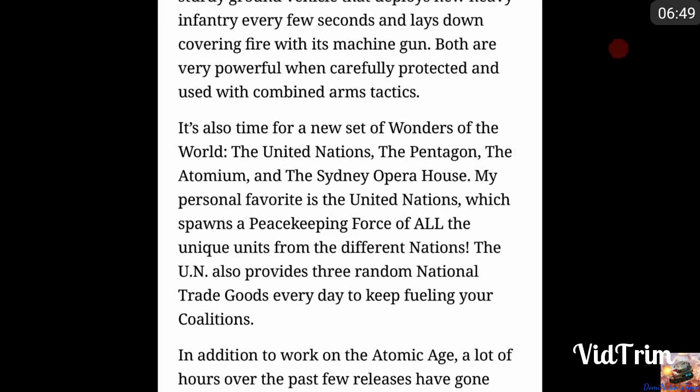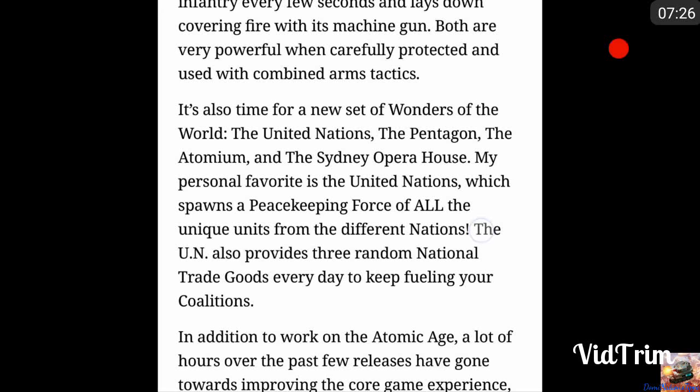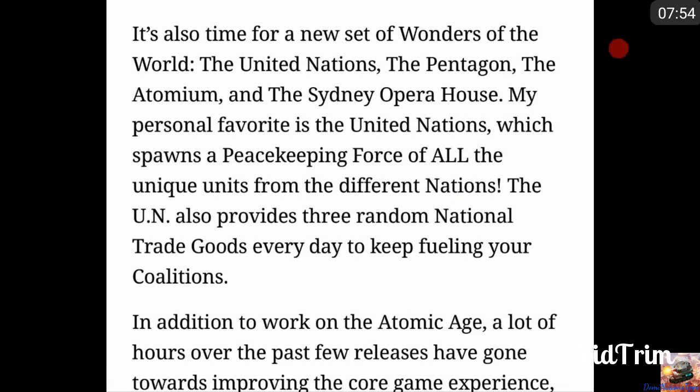The UN spawns a peacekeeping force of all unique nation troops — that's very strong. I'm not quite sure how many troops will get spawned, but if you think about getting British Blackwatch or Royal Riflemen, Korean troops, Chinese troops, Greek tanks, or French troops, it seems very overpowered if more than one unit spawns. The UN building also provides three random national trade goods every day — the first world wonder to grant a bonus to national trade goods. Before, all world wonders only gave bonuses to ordinary trade goods, so this is very important for players who are often in world wars and burning through all their national trade goods.